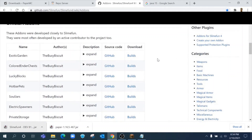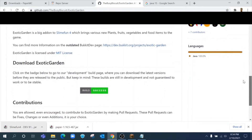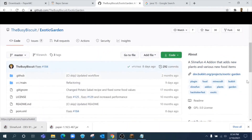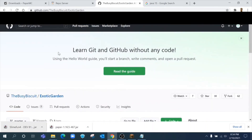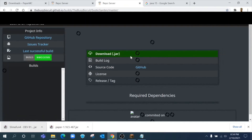If you want to know more about a specific plugin, click on the GitHub and it will take you to their official page where you can learn about it — for example, what Exotic Garden is. Some of them need wiki updates but there are knowledgeable people on the Discord who can answer your questions. Click on the builds, download the official JAR — you now have Exotic Garden.